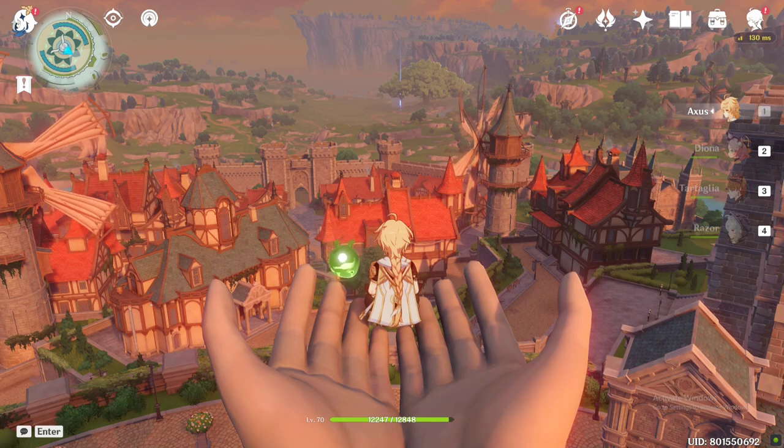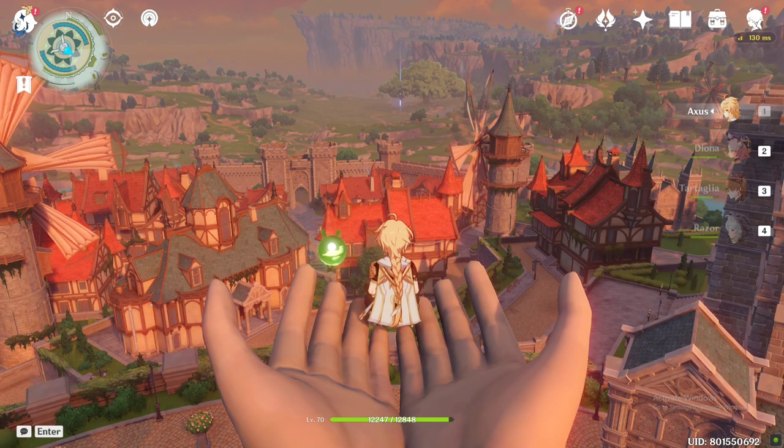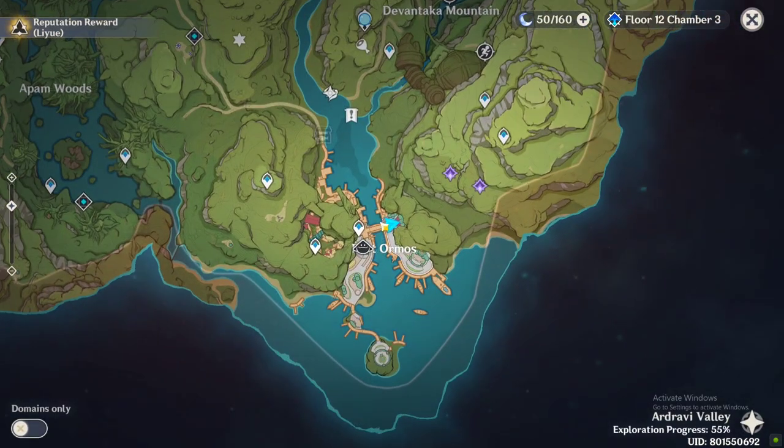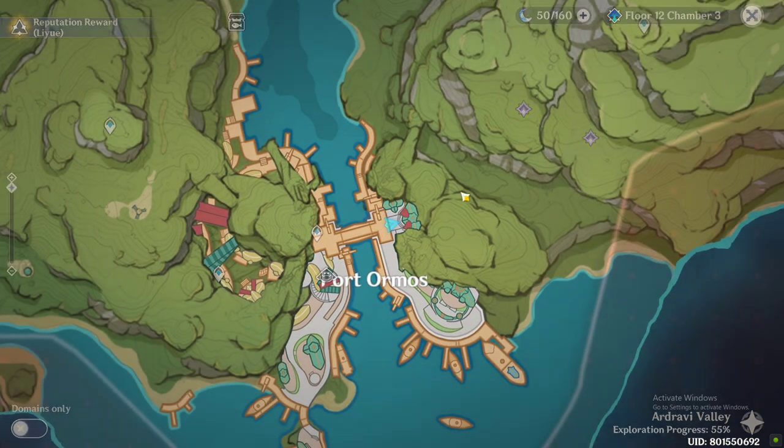Step four: if you have not unlocked Sumeru, sit on the hands of Venti's statue. For those who have unlocked Sumeru, go to this secret location of Dory in Port Ormos.